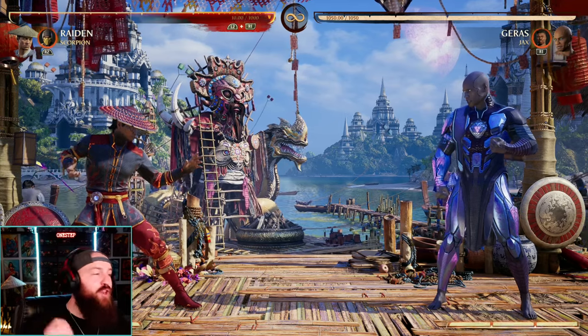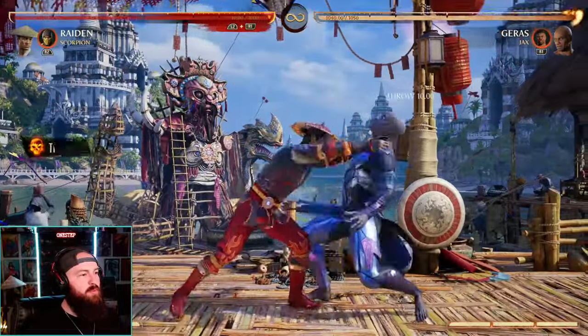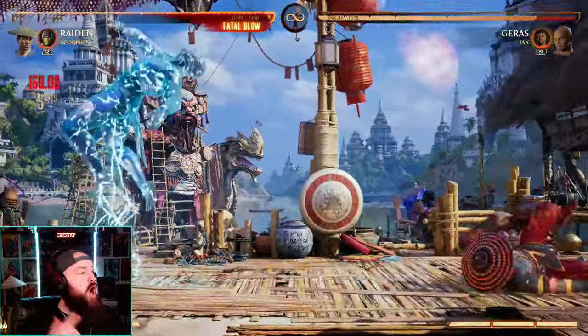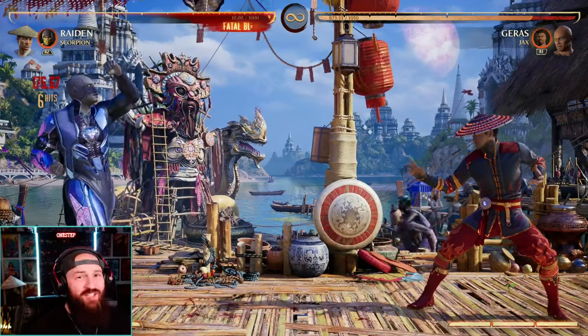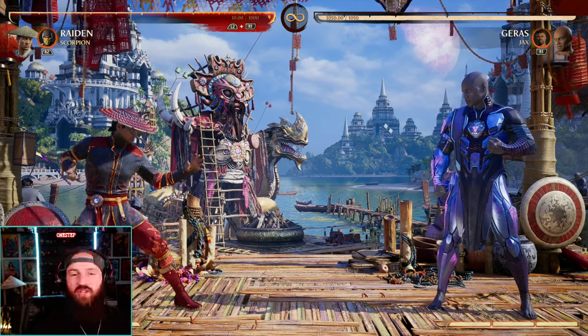Another thing about throws is they actually do way more damage if you punish an up block. For example, if we do a regular throw it's about 110 damage. But if we bait out the up block and then grab the opponent — look at the damage off that throw punish — 176 damage just from punishing an up block off a grab. We're adding 60 extra damage to just a throw.